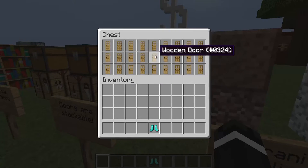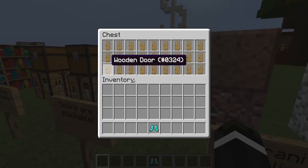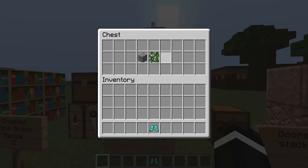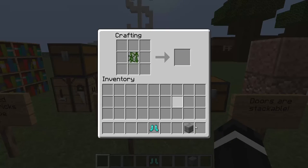Doors are now stackable to an amount of 64, which I think is going to be really good if I ever want to make like an iron farm or something. There's also a recipe for mossy stone bricks. You just go into the crafting table, put vines and stone bricks, and you get mossy stone bricks.